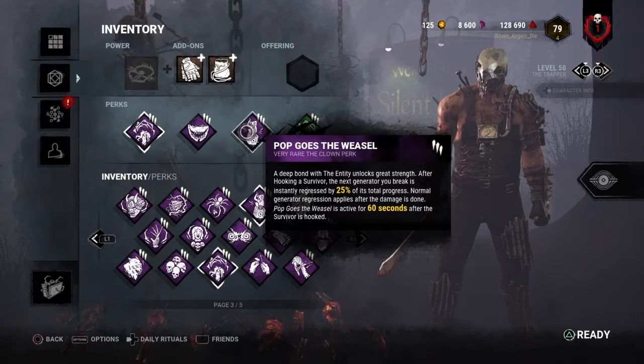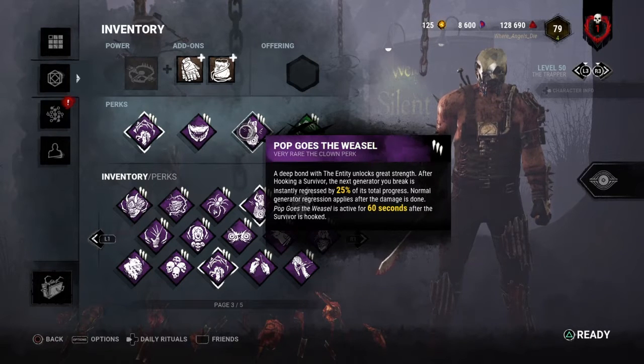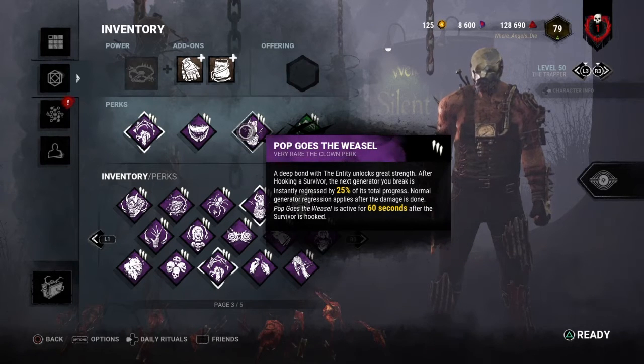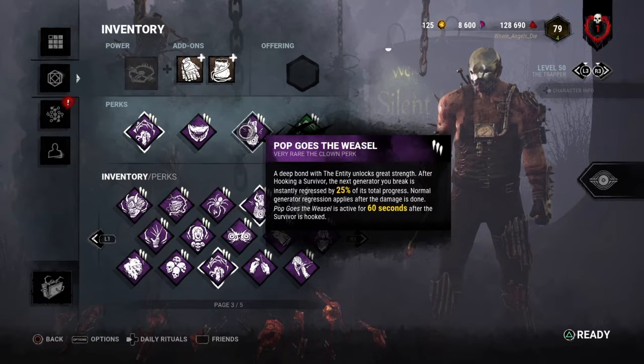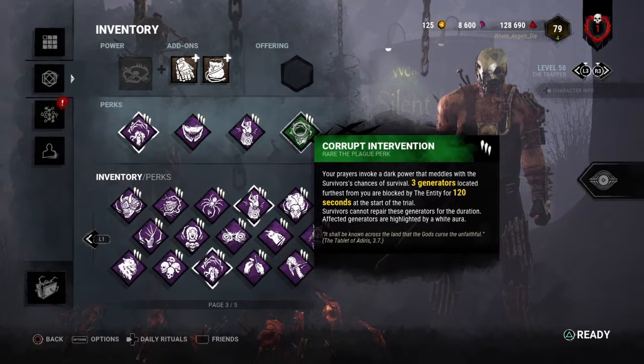Next up we have Pop Goes the Weasel. This is a perk where whenever I hook somebody, I have 60 seconds to find a generator and kick it for 25% of its total progress. This is really helpful to have with Thrilling Tremors because you can hook somebody, see which generators are red with Thrilling Tremors, and immediately go kick one.